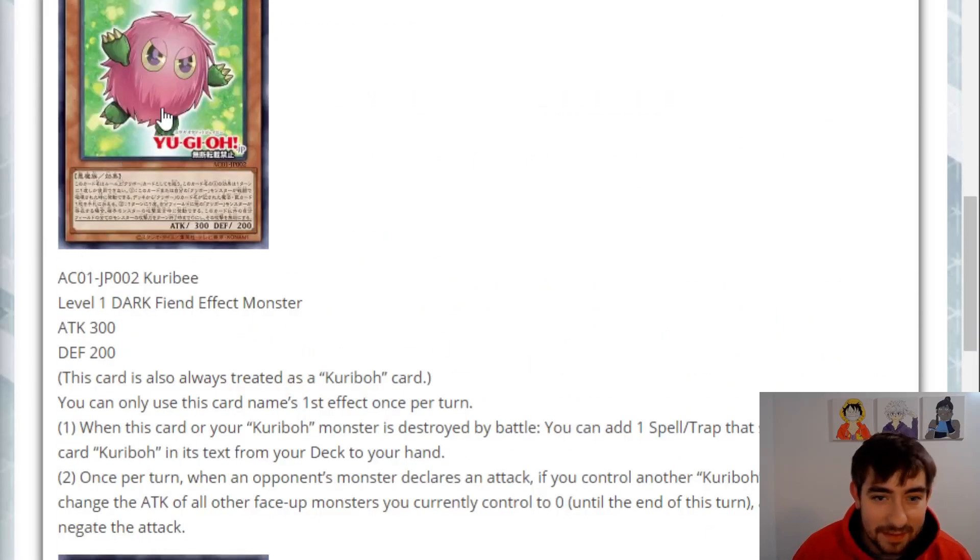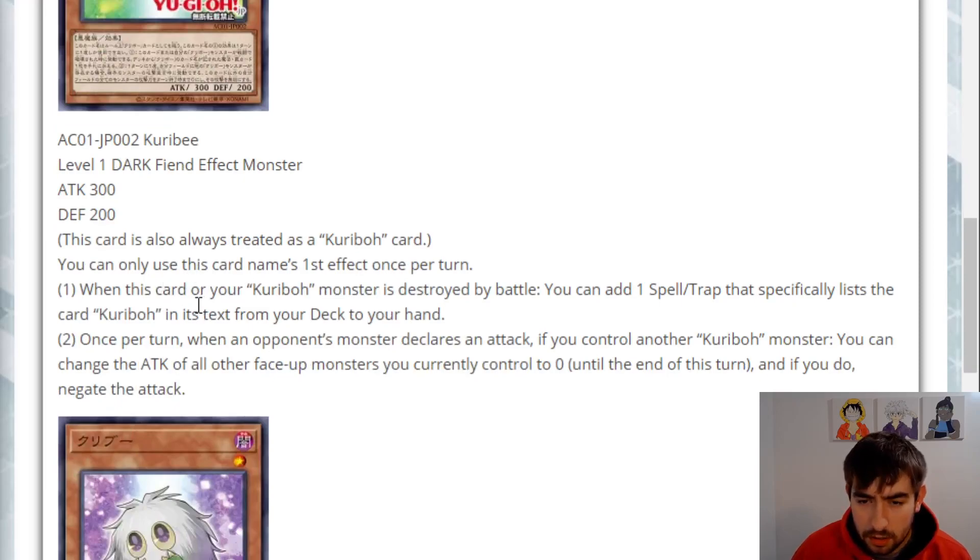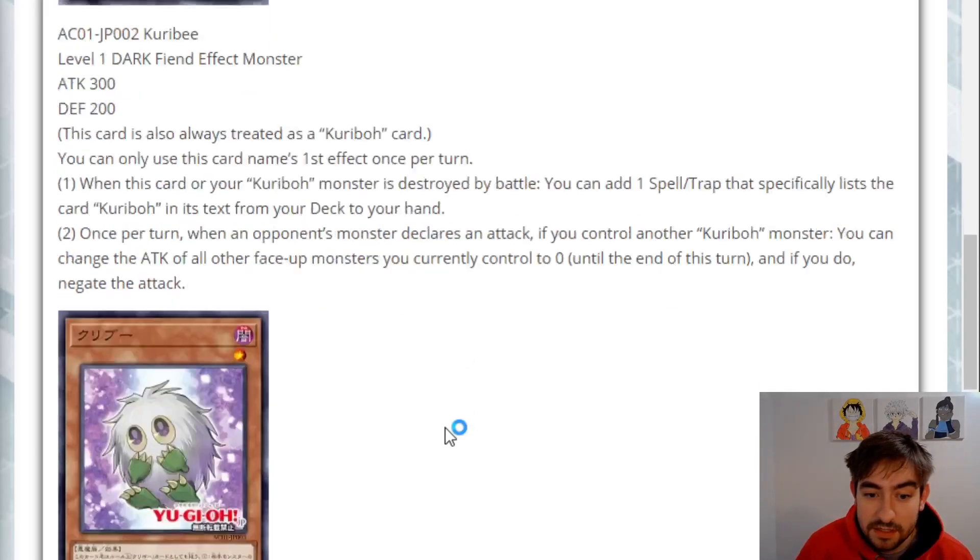Next we have Karibi, the pink one. Level one Dark Fiend, 300/200, counts as a Karibo card. First effect is a hard once per turn: when this card or a Karibo monster is destroyed by battle, you can add one spell or trap that specifically lists the card Karibo in its text from deck to hand. Not a bad float, but it's by battle, so kind of tough. Once per turn, when an opponent's monster declares an attack, if you control another Karibo monster, you can change the attack of all other face-up monsters you control to zero until end of turn, and if you do, negate the attack. So essentially it just negates an attack. Decent float effect for sure.